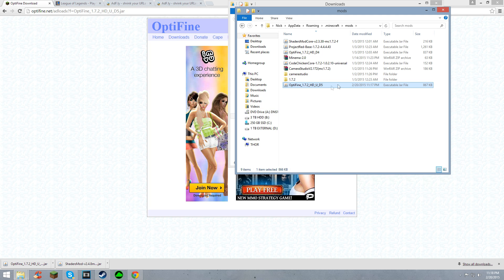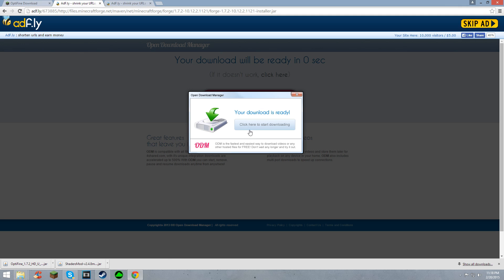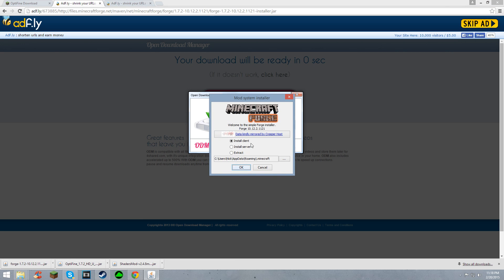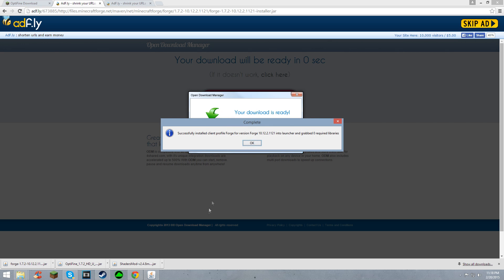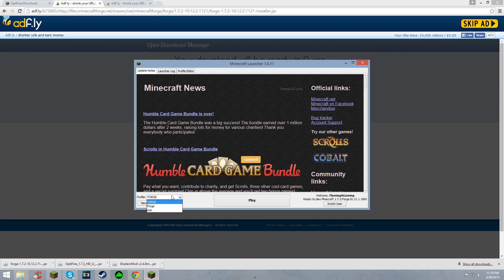That will give you the newest version of this version of Optifine — it was updated actually a week ago, so it is pretty up to date. Next, you're going to want to download Forge. Let's download that. Click Keep — this is going to be the installer, so it's going to be pretty easy for you. Click Install Client. That should be all set. Let's just double-check our Minecraft here. The new profile should have been made, which is Forge, like this — not the uppercase one, that was my own from before. Click Play, make sure everything's working.